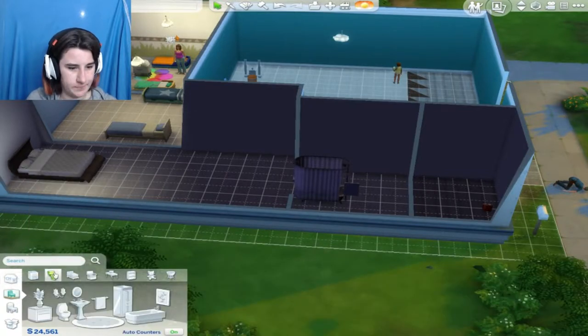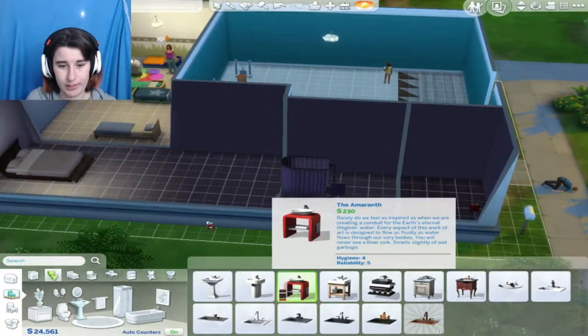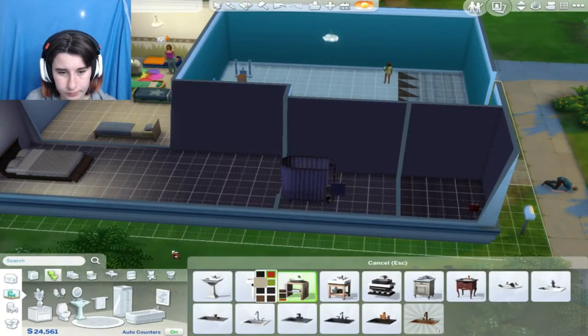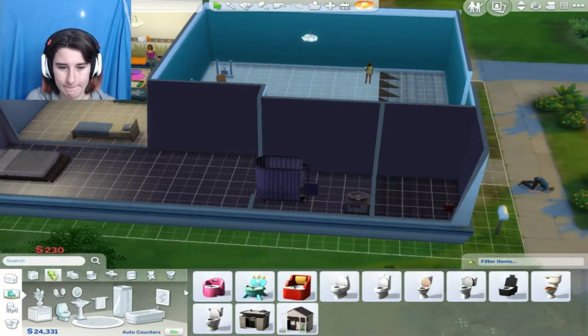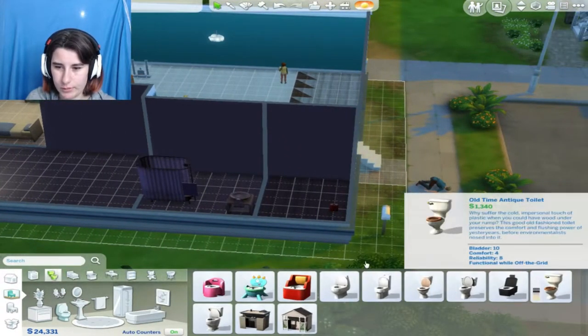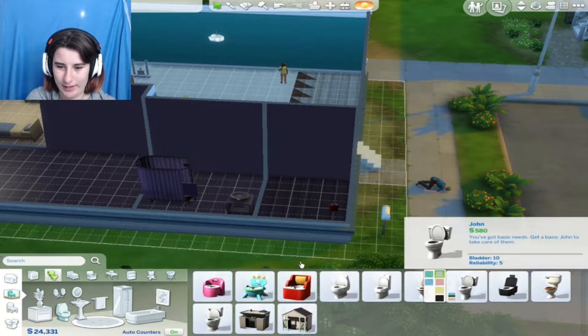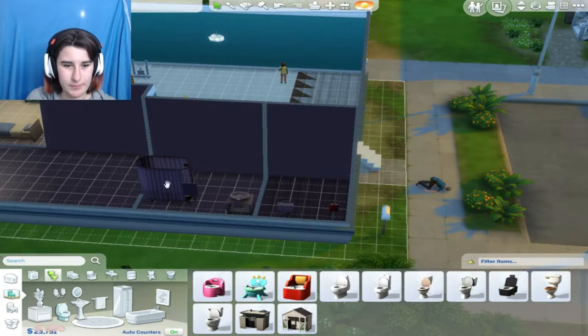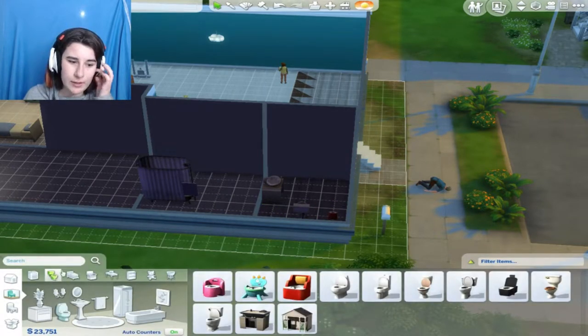Let's start with the bathroom first. We need one of these — that's pretty, we want a nice colour for that though. Just bam, straight up done toilet. I just want a really nice toilet that doesn't look like this. Yeah, we just want a really nice clean white. Bam, put you over here through the toilet — and that's all a bathroom really needs.